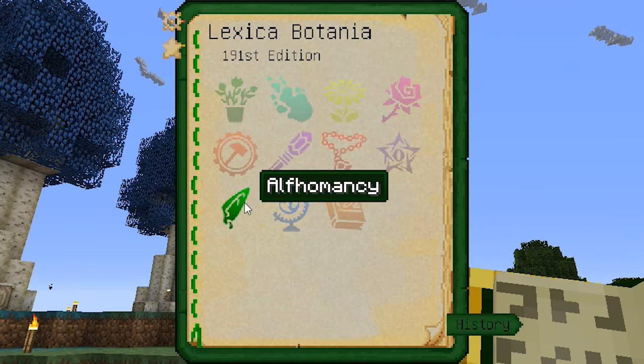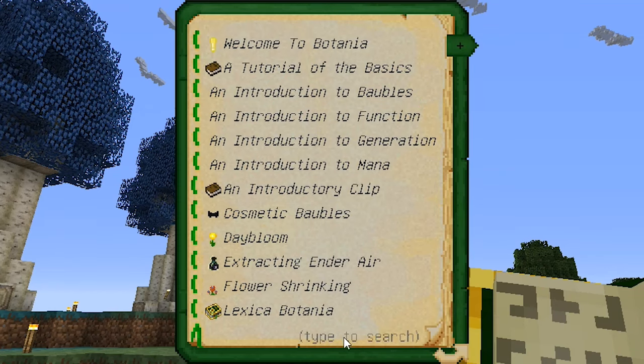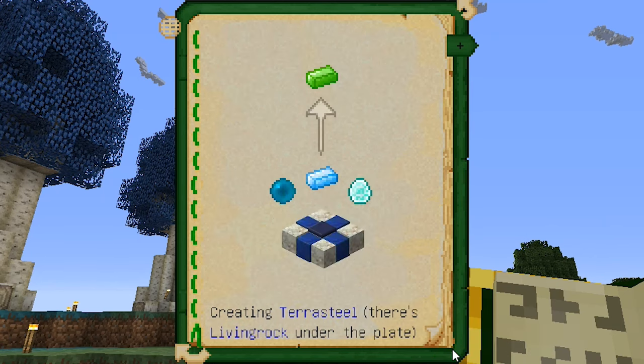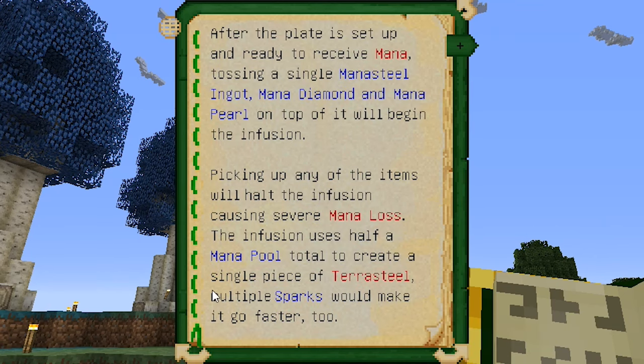So you put Mana Pearl, Mana Steel, Mana Diamond somewhere. And then that turns into a Terra Steel? I don't believe that. Let's look up the Terra Steel. After the plate is set up and ready to receive mana, tossing a single Mana Steel and Mana Pearl and Mana Diamond on top of it will begin the Infusion. Picking up any of the items will halt the Infusion. It causes severe Mana loss. The Infusion requires half a Mana Pool total to create a single piece of Terra Steel.